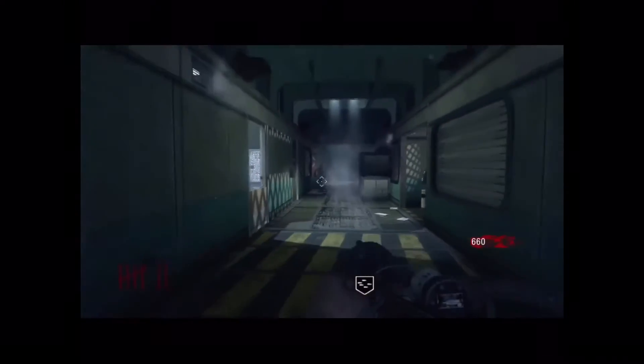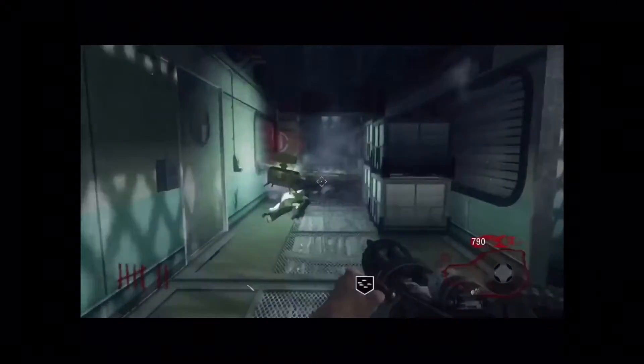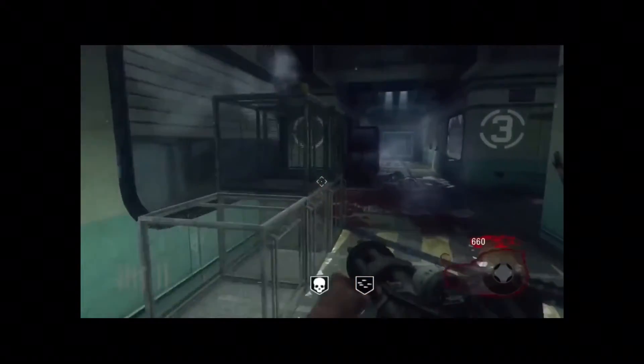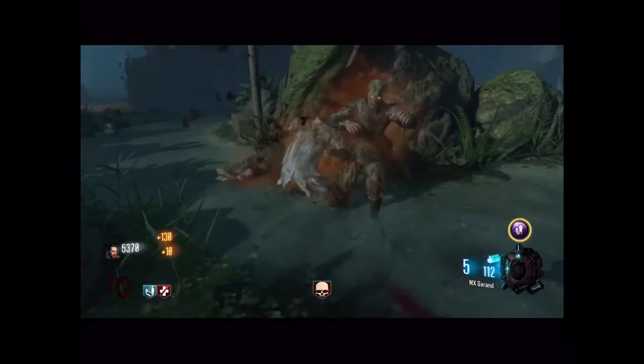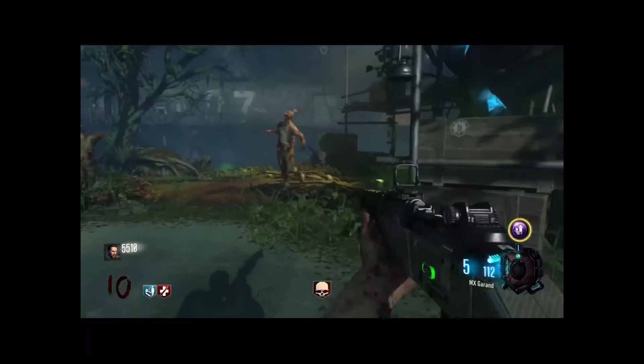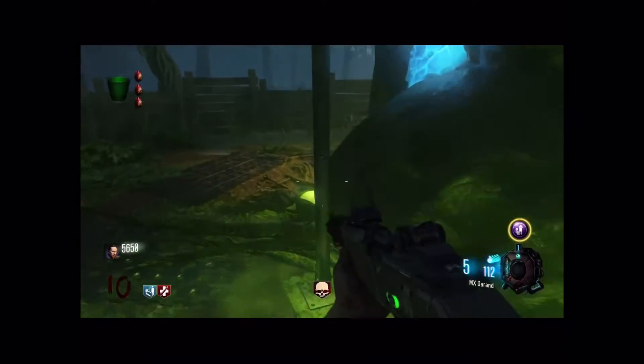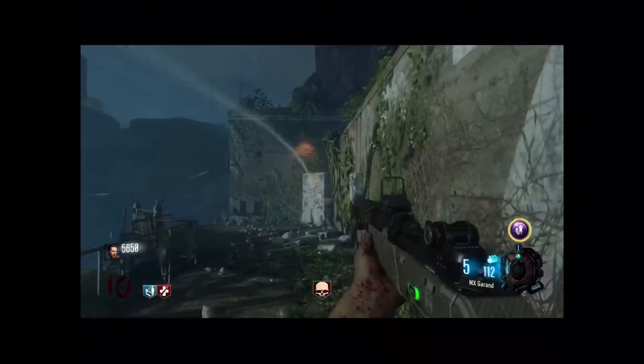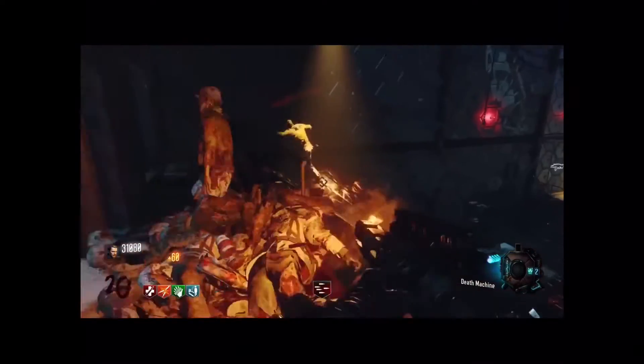Moving on to number 7, we have Bonfire Sale, which is the same as Fire Sale but with 'bon' on it. This is very similar to Fire Sale, but instead you need to kill the Pentagon Thief in Five before he steals your weapons. What this perk does is it spawns in the Pack-a-Punch for 1000 coins for 30 seconds — that's about 80% off if you want to upgrade your weapons and don't have many coins. It's a very good perk but it just doesn't compare.